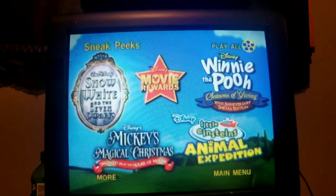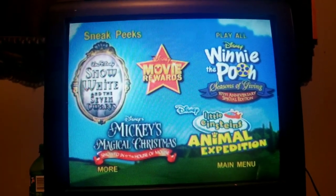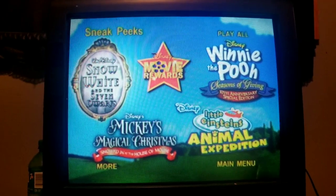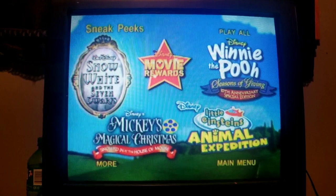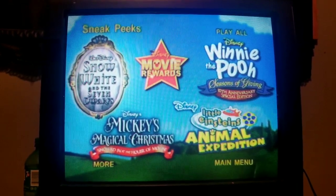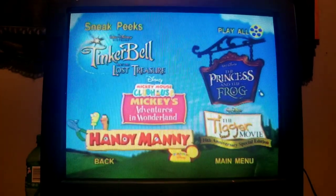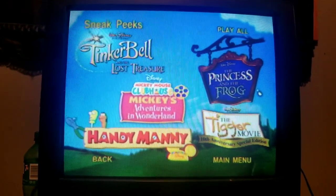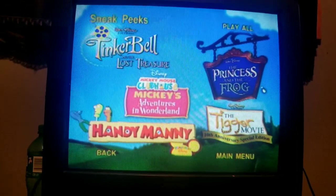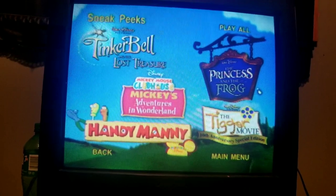Sneak Peaks are Winnie the Pooh Seasons of Giving 10th Anniversary Special Edition, Disney Movie Rewards, Snow White and the Seven Dwarfs, Mickey's Musical Christmas, Snow Dinner at the House of Mouse, Little Einstein's Animal Expedition, The Princess and the Frog, Mickey Mouse Clubhouse, Mickey's Adventures in Wonderland, Tinkerbell and the Lost Treasure, Handy Manny, and the Tinker Movie 10th Anniversary Special Edition.